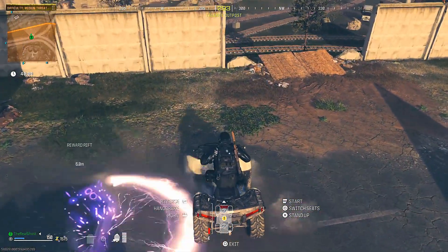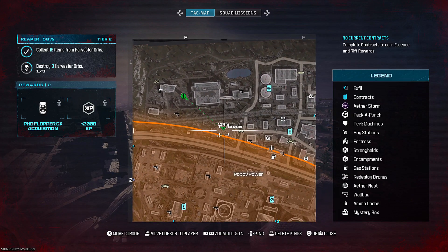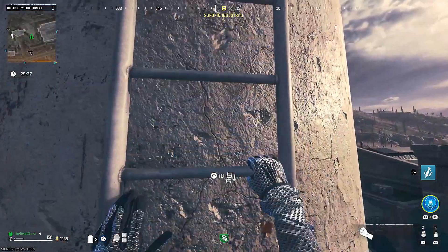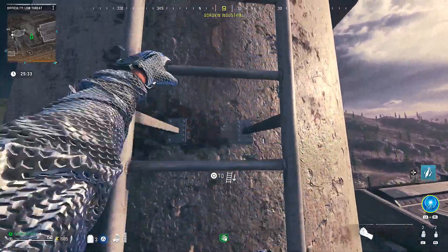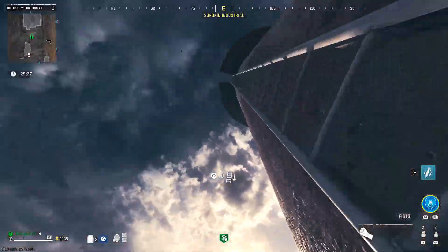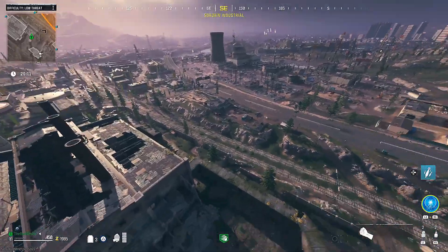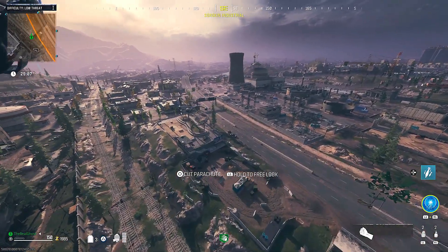Now this next one for Death Perception is going to be a little bit tricky. You're going to want to pull up your tac map and ping E1, right on the border of E1 and E2. Once you get there, you'll see these statue-like things of three rings with Mr. Peaks sitting right on the middle one. What they want you to do is parachute through all three rings. So what I ended up doing was climbing to the top of one of the steam attack towers that are just behind it. Make sure you climb up to the second level because you're not going to be able to hit it from the first one. But once you successfully parachute through all three rings, the rift reward will pop up and you get your free perk.